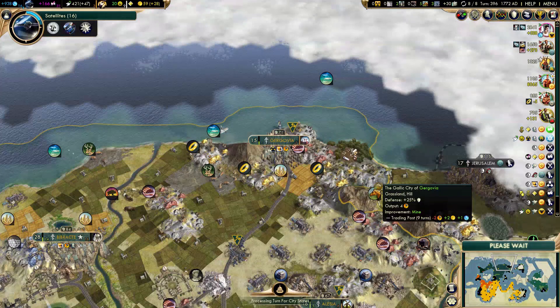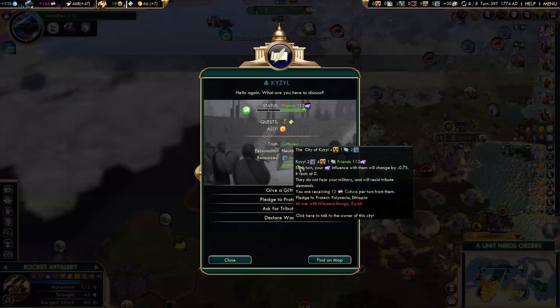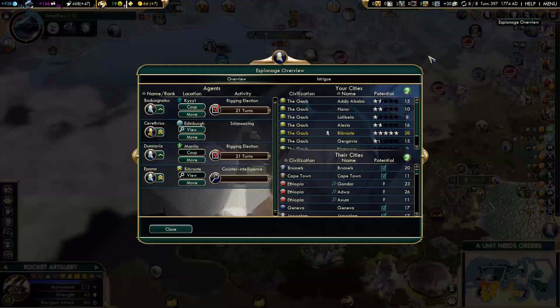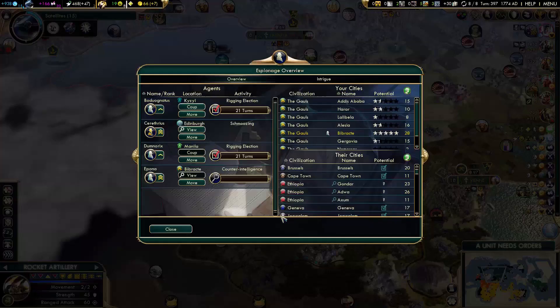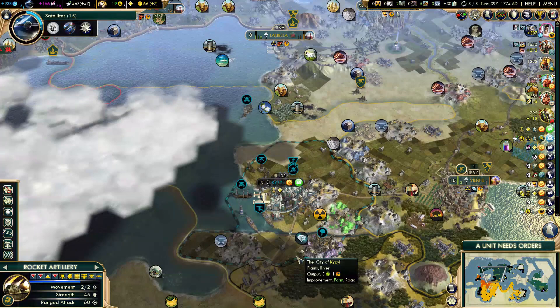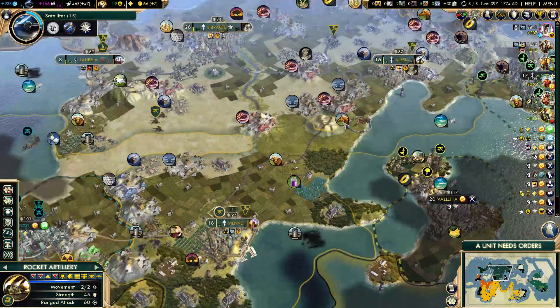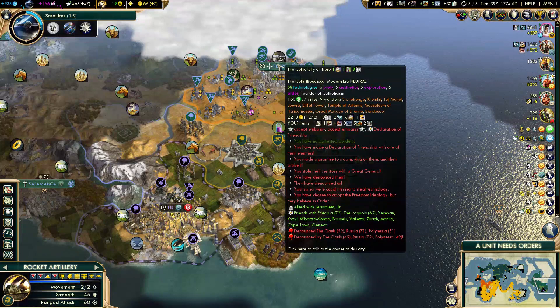I'm at 20 happiness, so happiness definitely won't be a problem anytime soon, and that's with some ideology pressure. City state influence check — I need 10 more influence. I could try to stage a coup, but that's a little bit risky: 15% chance to lose everything in this city state, and it's a pretty important city state for me — it has uranium. I'll just wait to either get enough money or rig elections again. He's allied with Polynesia so he won't declare war on me.